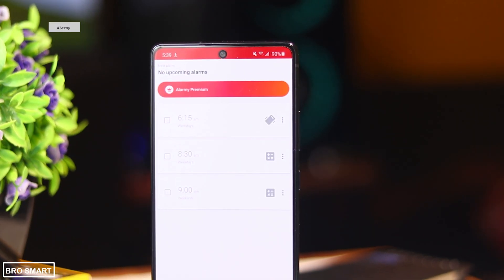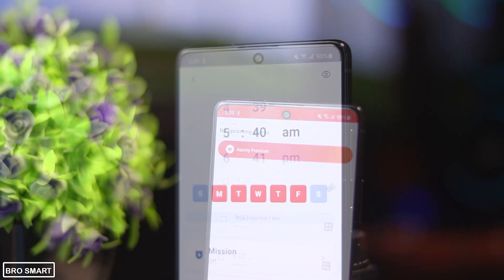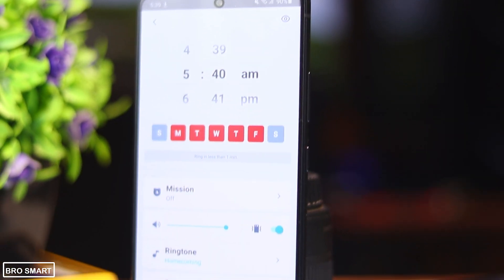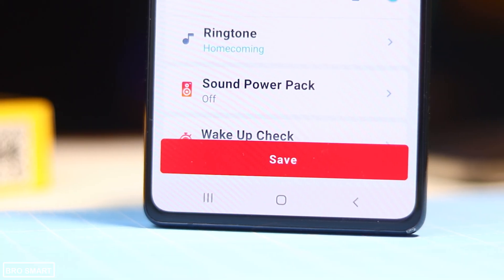Alarm Me is the best and most annoying alarm clock I've ever seen. I think you know how to use an alarm app, so I won't show you how to use it. Moving on — why is it annoying? It's because when setting up an alarm you need to click a photo and save it.